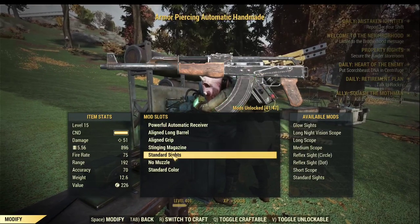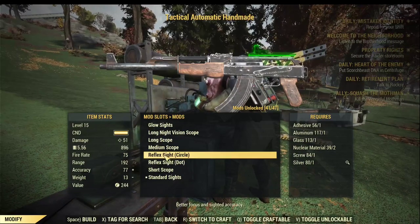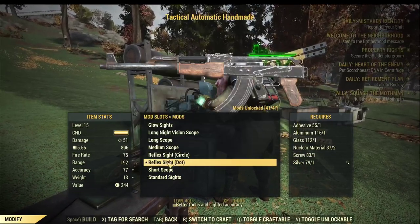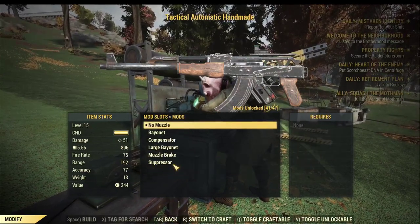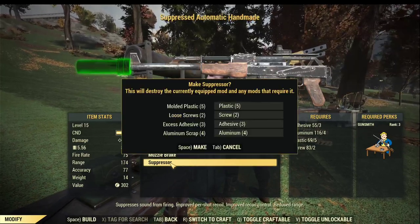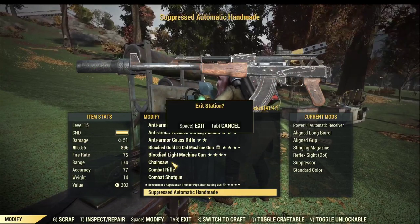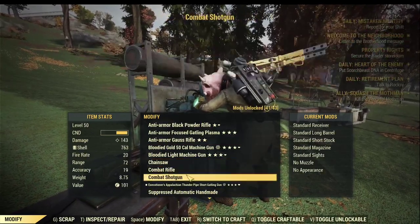For the sight, again Reflex Sight is the best choice for 5% AP reduction. For muzzles, again use the suppressor for stealth commando. And for grips, whatever you have just apply them — it doesn't actually affect how you fight. That's all the best mods for your handmade.